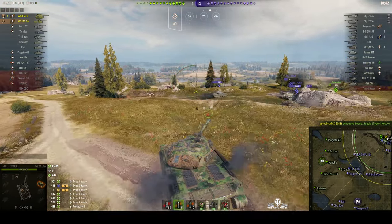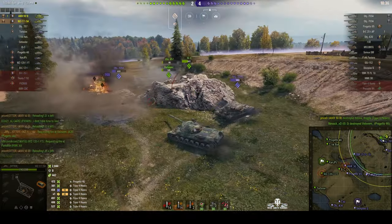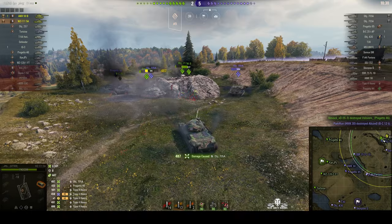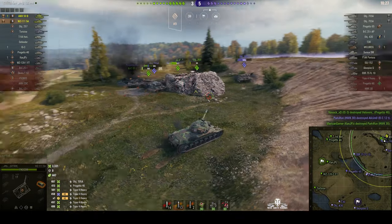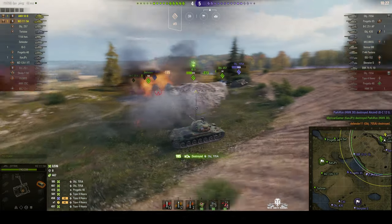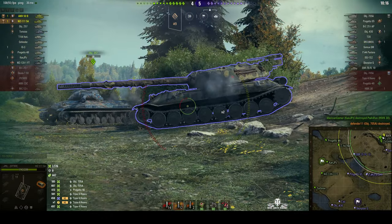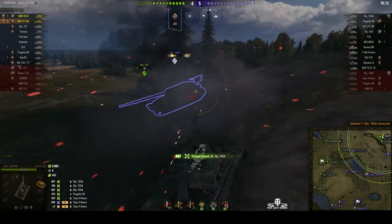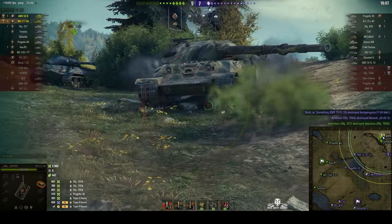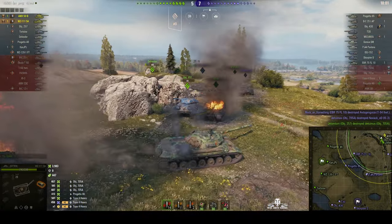That Progetto has put himself in a bit of a pickle — he's committed himself and took a round in the rear. We're going to go down and really pressure these tanks. That 705A is not going to get away, and we've got the other one from behind as well — he's a one shot. The other 705A is trying to escape by going forwards; that's not really going to help. First one's down, that 705A is next, and he's now got about five tanks firing at him simultaneously. One left and he's gone. So that was very good, but we are two tanks down on the enemy.